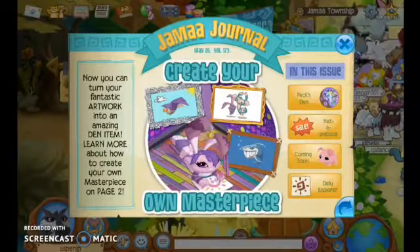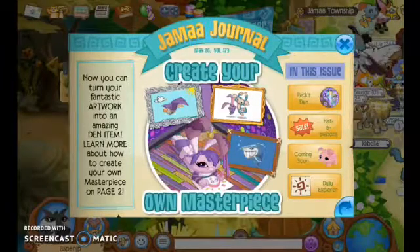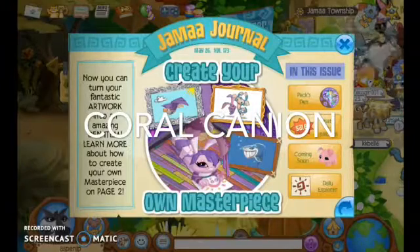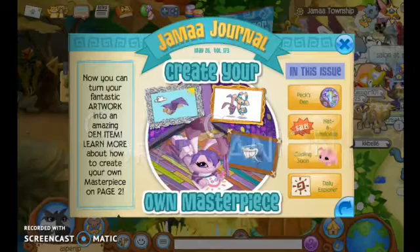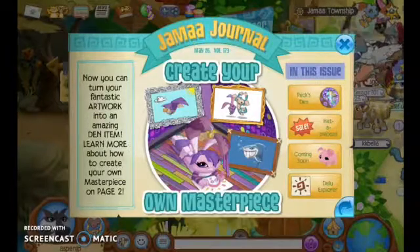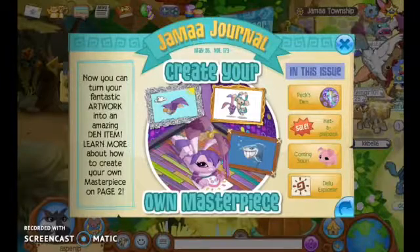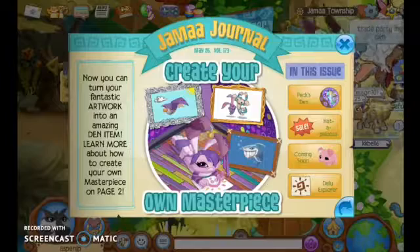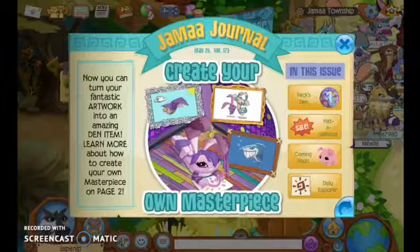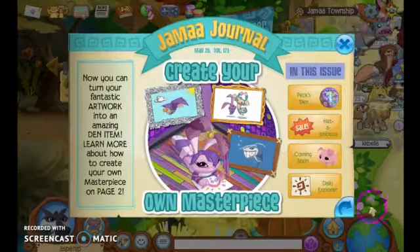I've already read this one. What you can do is actually really cool — you can go to Coral Canyons and make your own masterpiece. You can draw and send it to Animal Jam so they can check it, and if it's approved you can trade it, gift it, or put it in your den. I think that's actually really cool.